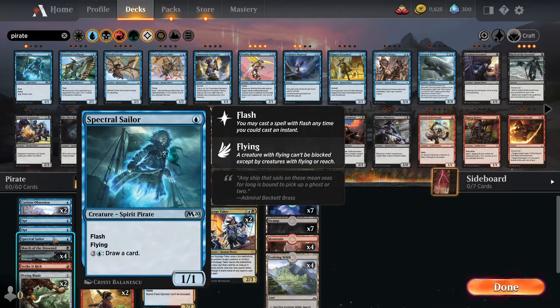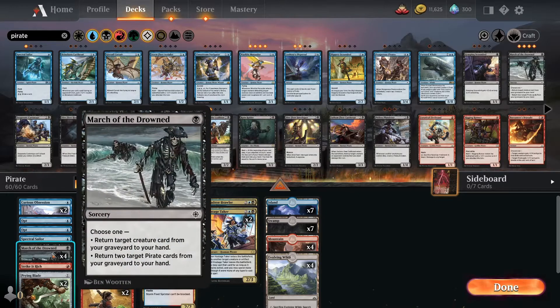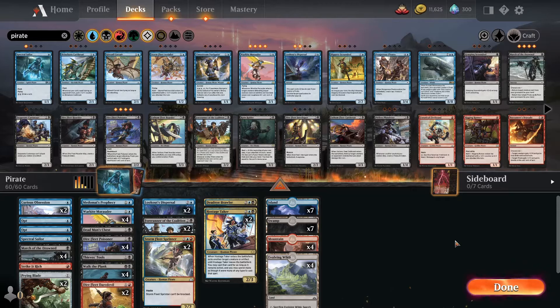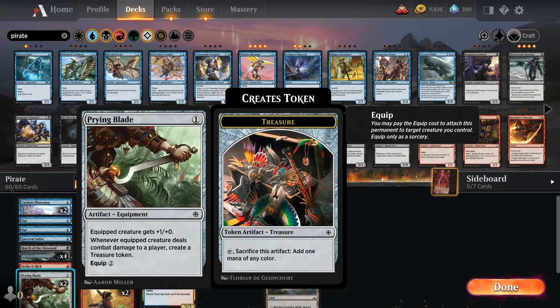I still have one Spectral Sailor — took out one to save some space. I still have sixty cards. March of the Drowned — still have four of them — because my creatures will still die, so I can bring them back; I bring two pirates back to my hand if I want to do that. I also put in this card that only costs one red mana: create a treasure token, and you can play this a second time from the graveyard but then you have to pay three mana. Basically you get a land of any colour which you have to sacrifice — you can only use that once — but it's good because you can pump out some good cards early if you have a lot of mana.